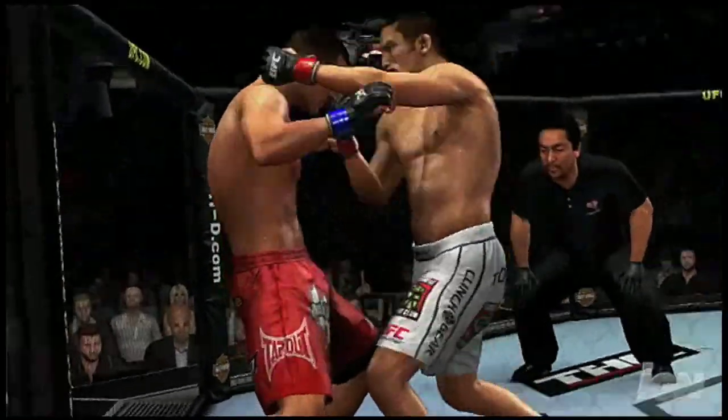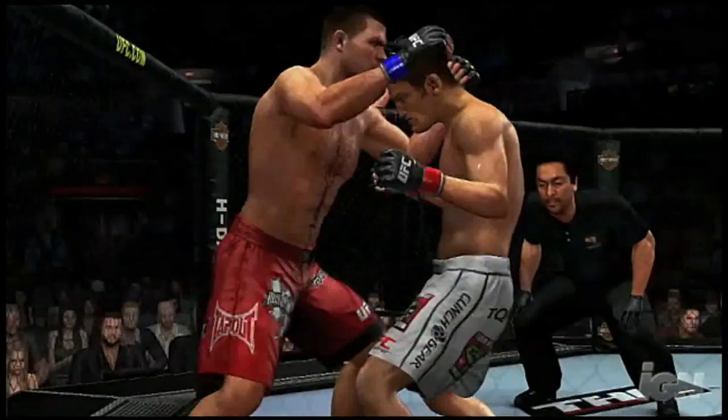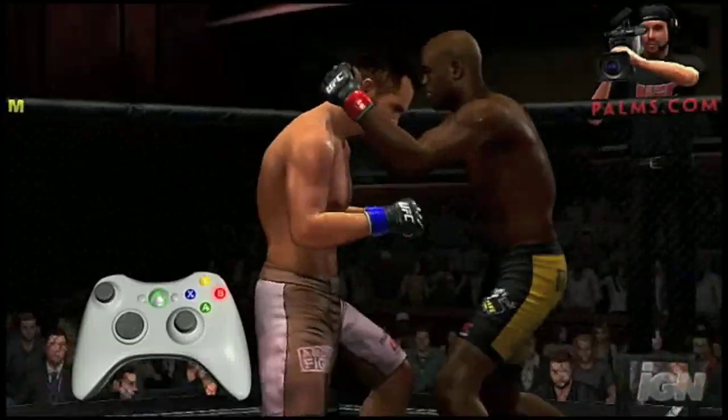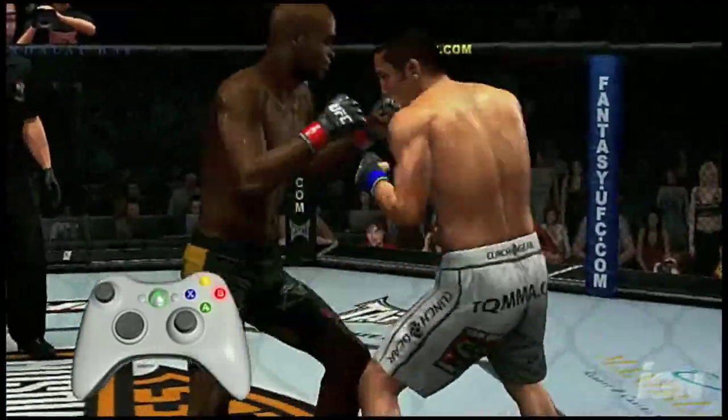If you like to get up close and personal with infighting and dirty boxing, clinch range is where you want to be. Anderson Silva may be in there too tight to get the full extension on his punches and kicks, but with knees and elbows he inflicts serious short strike damage.